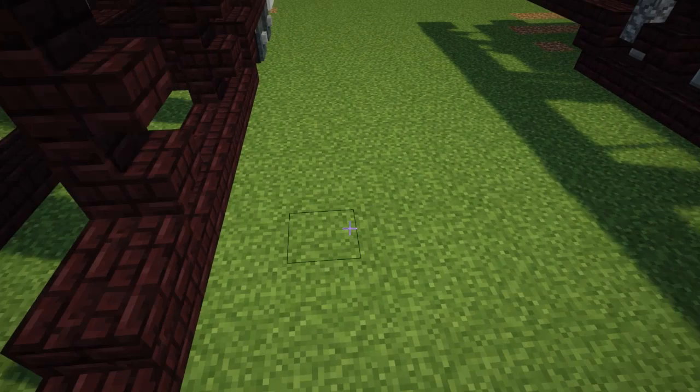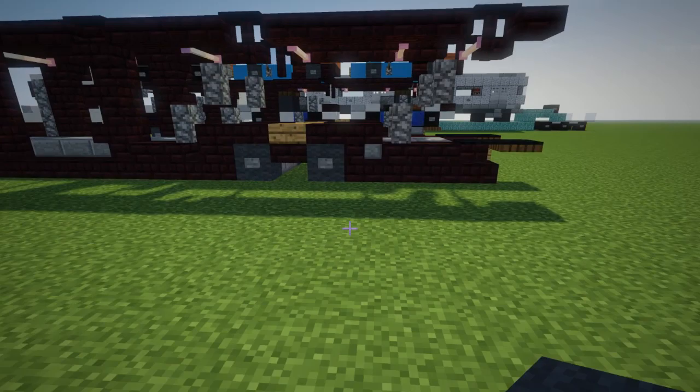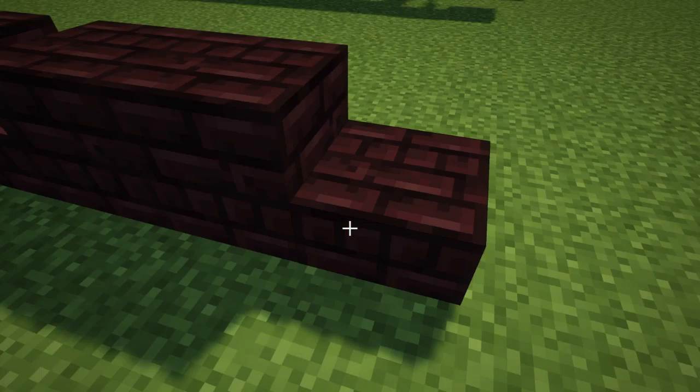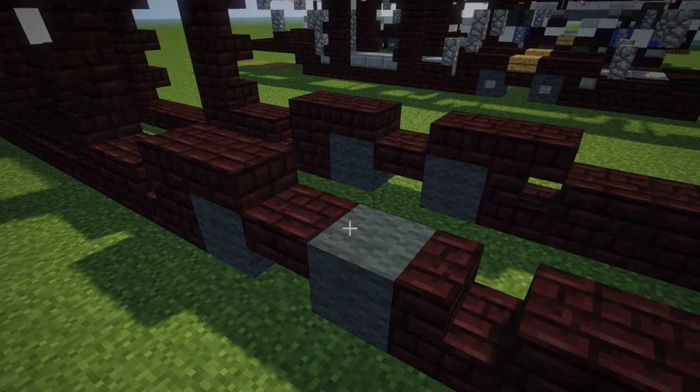Then we're going to add the back wheel using grey wool. Skip a block, add another pair of wheels. Behind that, nether brick stairs facing the back, then a nether brick block — 2 of them — and then a slab. Then we're going to add a slab right here, a bit over the wheels so it looks like that.